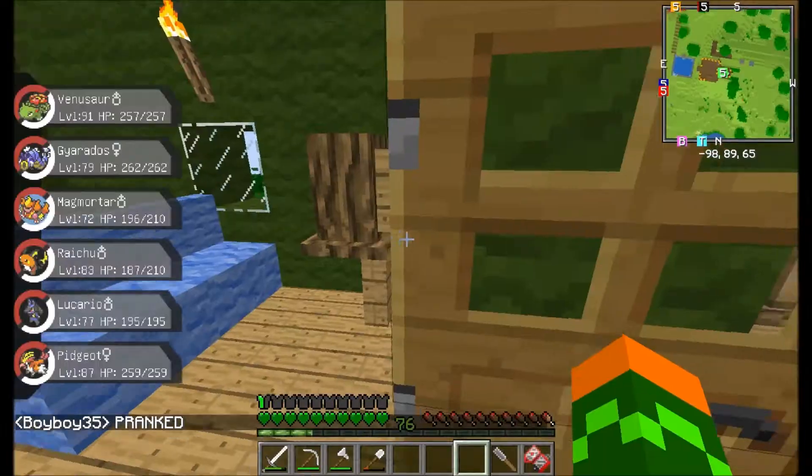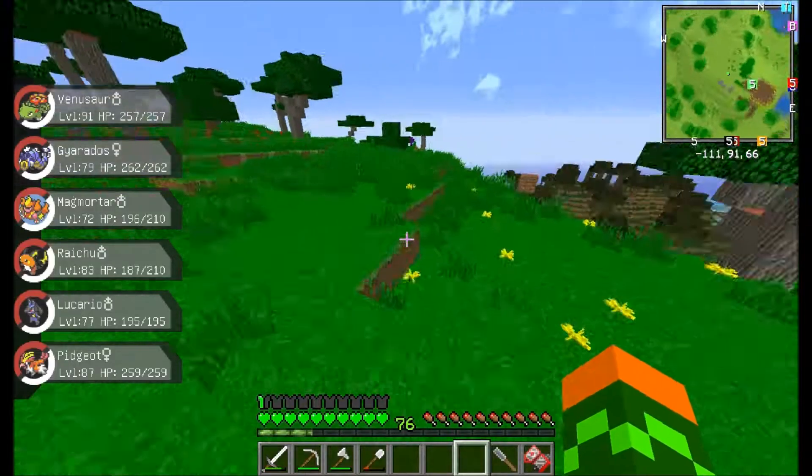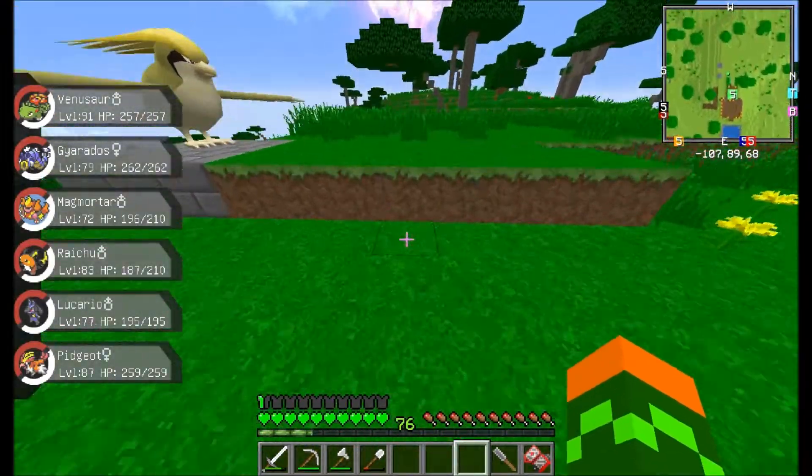For Electabuzz, you can get the item from a yellow boss or any other boss, but it's easy with a boss. Once I get Electabuzz, I might search for bosses for that.